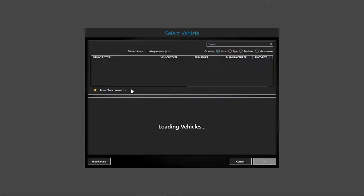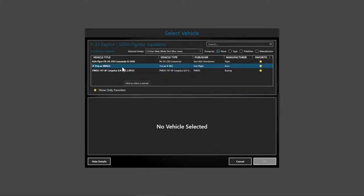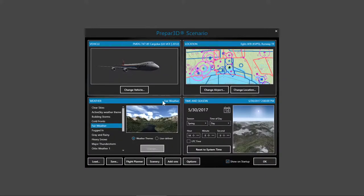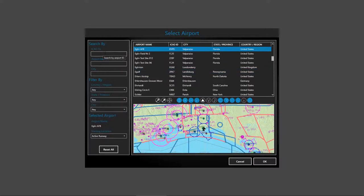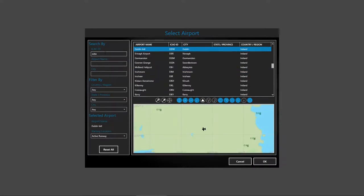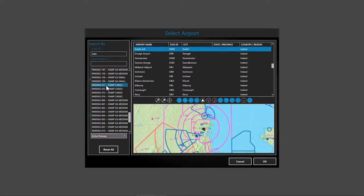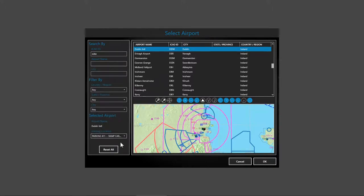I go in to change the vehicle and you'll see I have a selection of aircraft. We're flying the Dash 8F because it's cool and that's what we're going to fly. Then we're changing our airport to Dublin — that's EIDW — and we're going to select our spot. Most important with VATSIM is to not default onto the runway. I'm going to select 411; I've tested 411, I like it, it works.